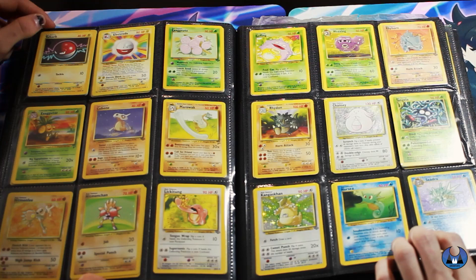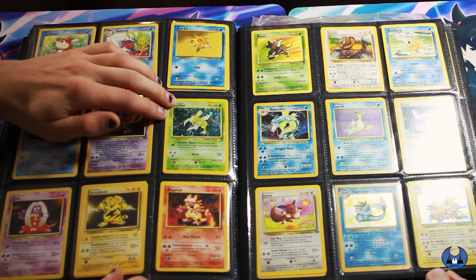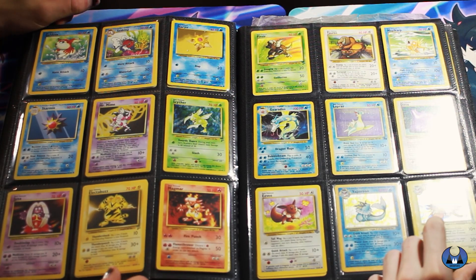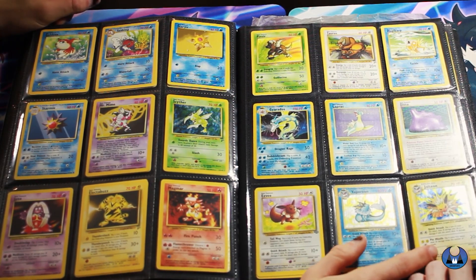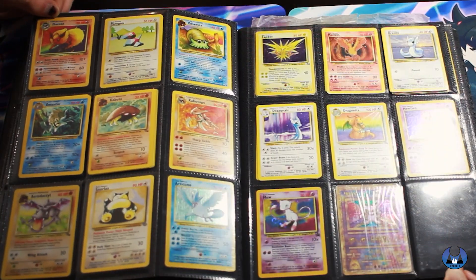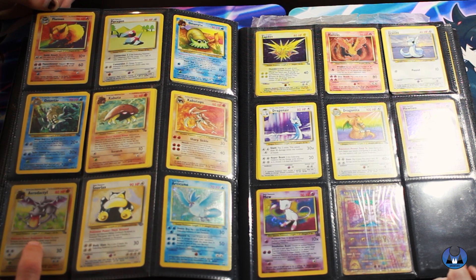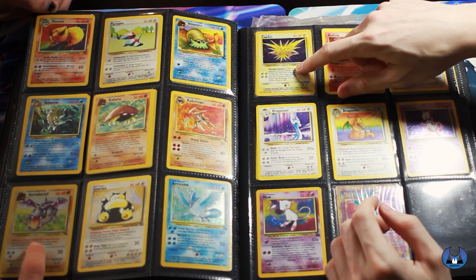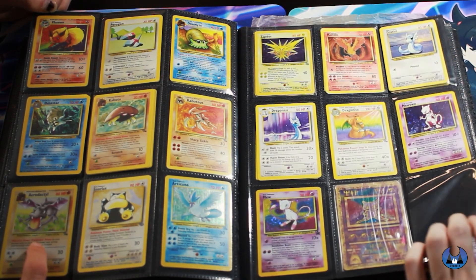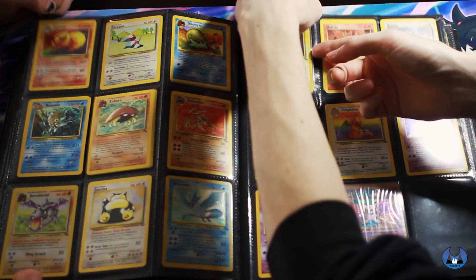The Chansey as well - I think there's two Chanseys. Jungle Mr. Mime, the Scyther Base Set 2, Scyther Holo, Lapras, Gyarados, Jungle Vaporeon, and you got the Jolteon as well. That's a big card - Jolteon versus Flareon. From Jungle, Aerodactyl Fossil as well. And we got the three birds. There's two Zapdos - the one from Fossil and the one from the original Base Set. And then the Holo Mewtwo as well.